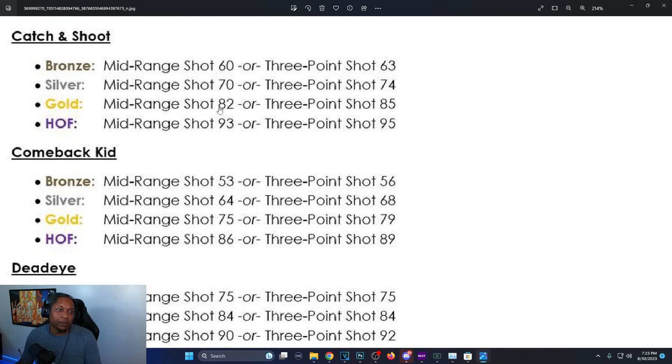Catch and Shoot: bronze mid-range 60 or three 63, silver mid-range 70 or three 74, gold is 82 mid-range with 85 three-pointer, Hall of Fame is 93 mid-range and 95 three-ball. On 2K23 you needed 93 for Hall of Fame and 81 for gold — so it's only about four attributes more from what it was on 2K23 for gold.